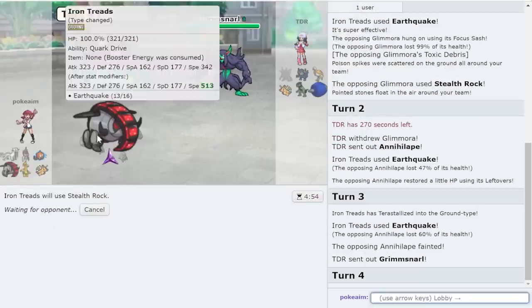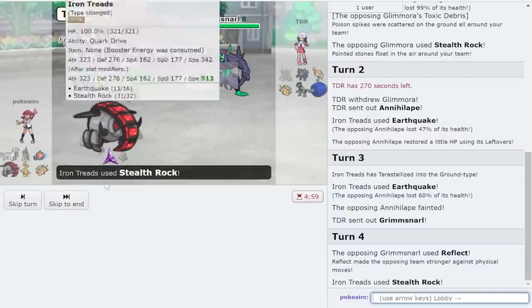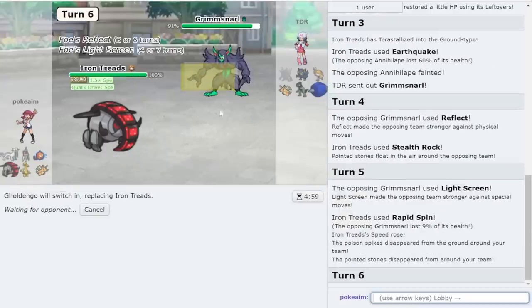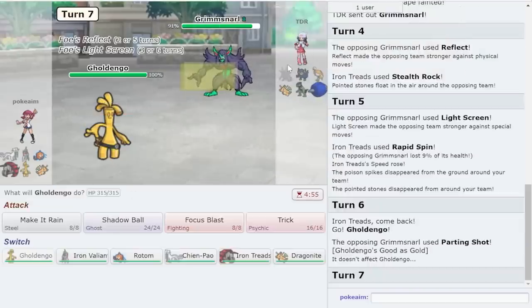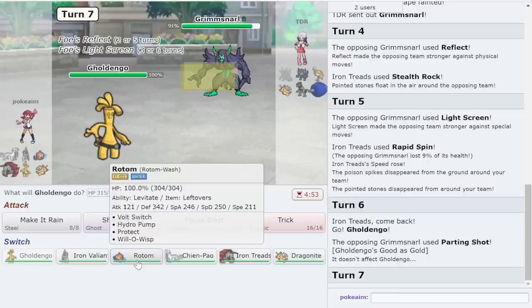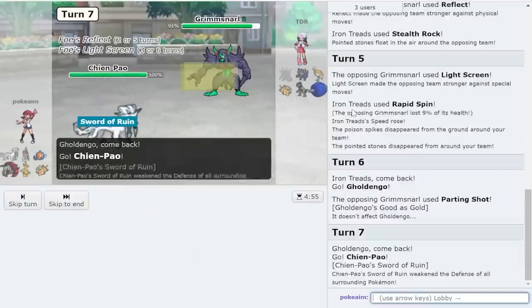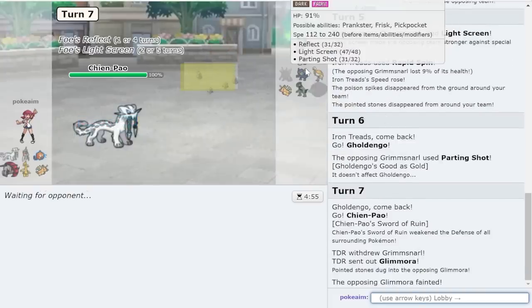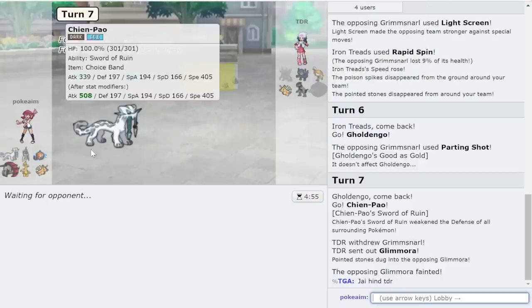I'm going to get up Stealth Rock first because I want to make sure Grimmsnarl dies, and then go for the Rapid Spin. I'll go with Golden Go as it deals with these guys — they can't Parting Shot. They're more than likely to sack their Cyclizar or sack their Grimmsnarl and then go Cyclizar. I'll make the Chien-Pao play. If they Spirit Break that's a good play too, but I think these things run Taunt last. We managed to prevent Grimmsnarl from doing anything crazy. I'm playing TDR — this is a 3D team he used versus me in a Wi-Fi battle, which is pretty cool.